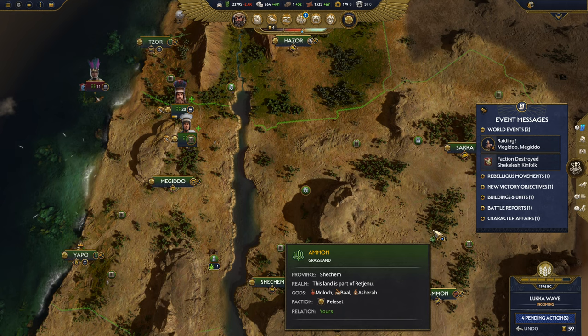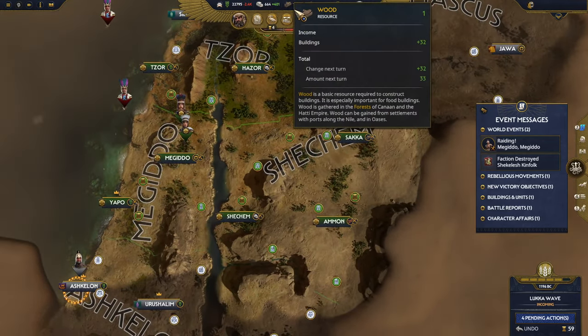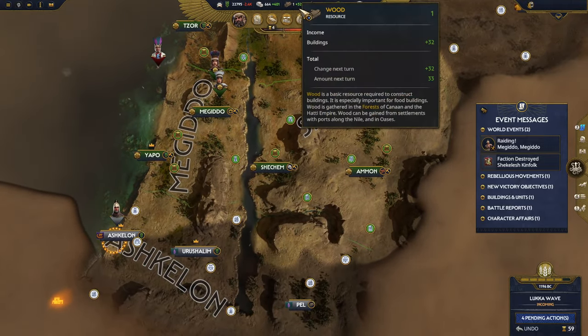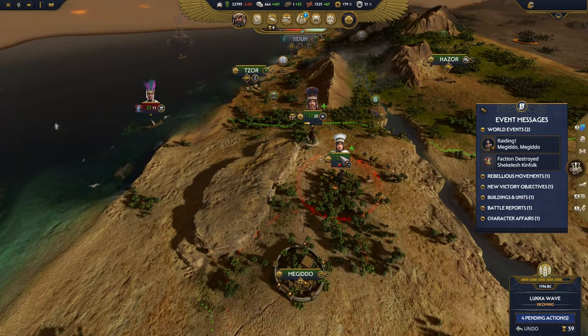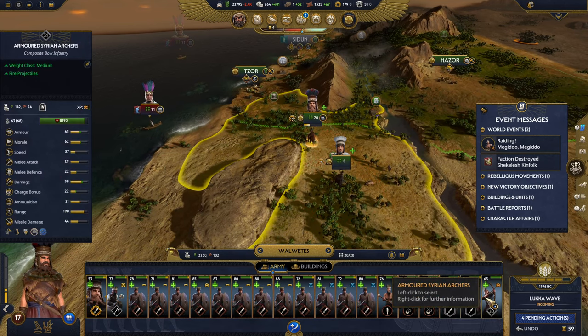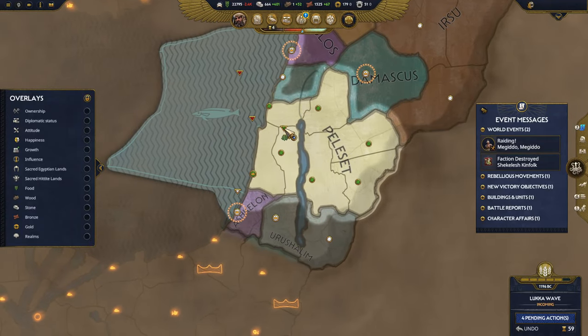We have 22,795 food, minus 2.4 food per turn, so we're good. We have 401 surplus stone, 32 surplus wood, 67 bronze — means we can afford some better units. On the last one we have an armored Syrian archer: composite bow, weight class medium, fire projectiles, armor 63, melee attack 29, range 190, missile damage 44.